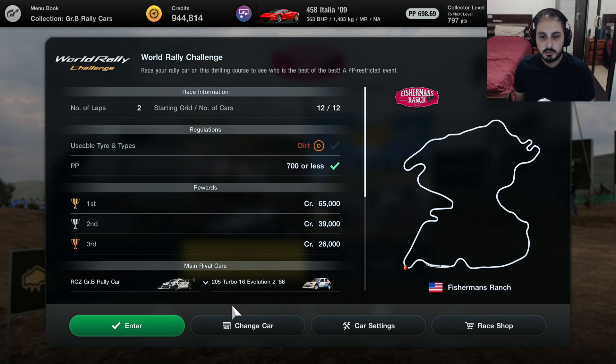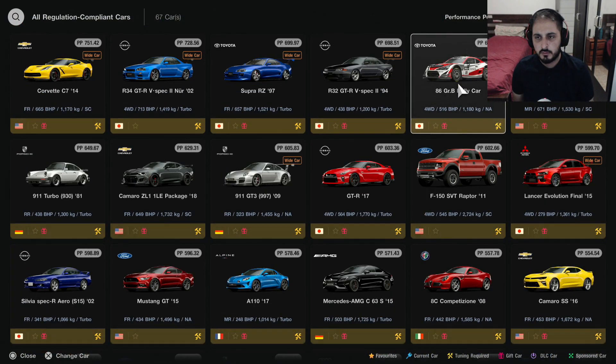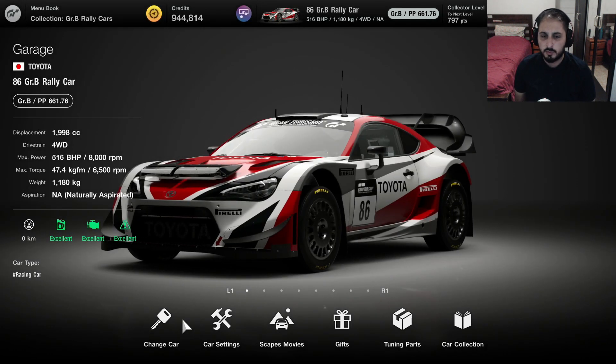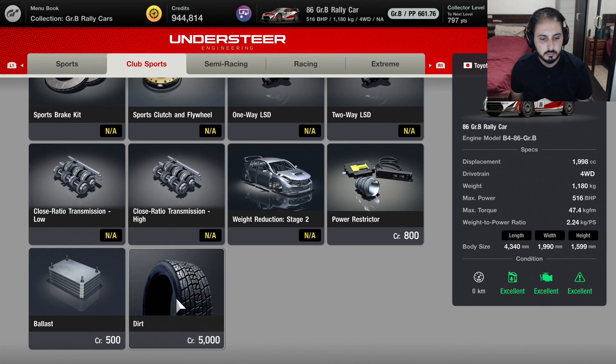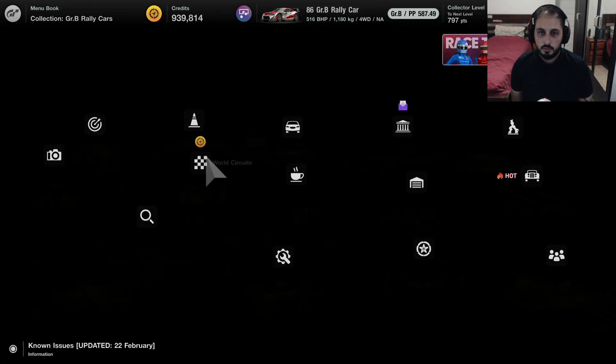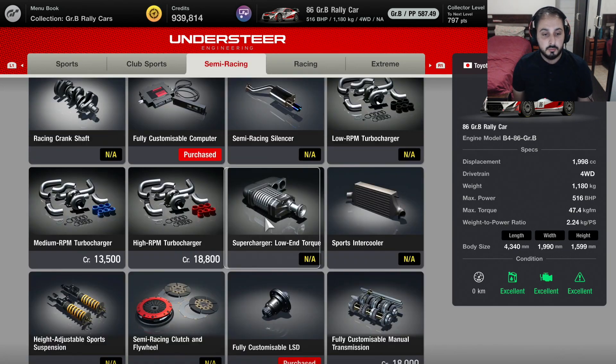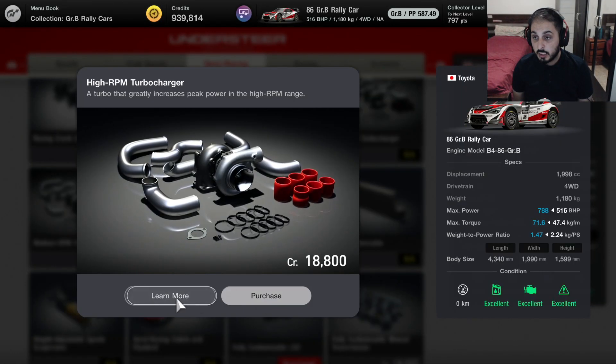We just need dirt tires and 700pp. Do we have a rally car? Oh, we do have this. We might as well use the rally car we already have. It's quite cool, I guess. Dirt over here, okay. Maybe we should upgrade it just a little bit, give it a turbo because 700 is the max pp. Can we get a turbo? We can. 788 horsepower, damn.